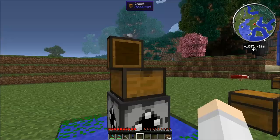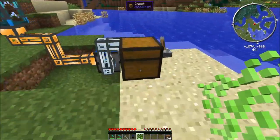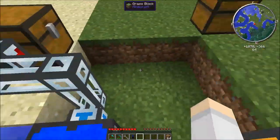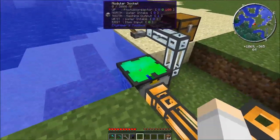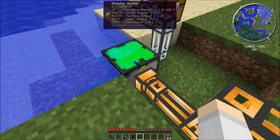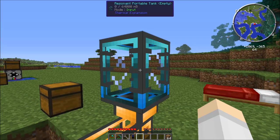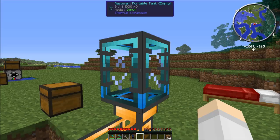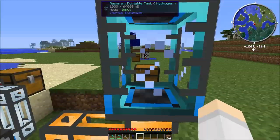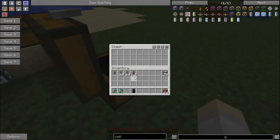Let's put the algae in manually to demonstrate. You can see it going in there — great. It's turned a nice color showing it's working. It takes about 20 seconds to produce 100 millibuckets of hydrogen. You'll probably want a couple of bioreactors, but there we go — we now have 1000 millibuckets of hydrogen.